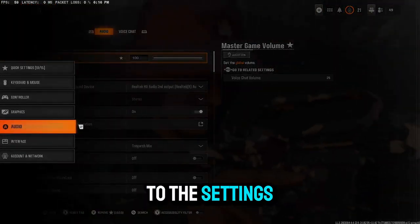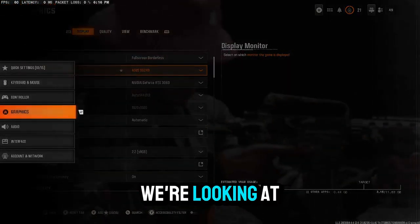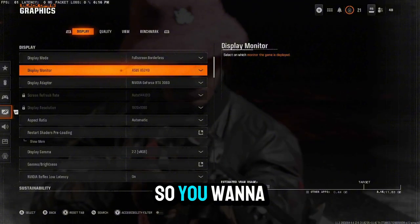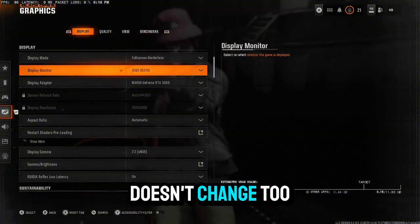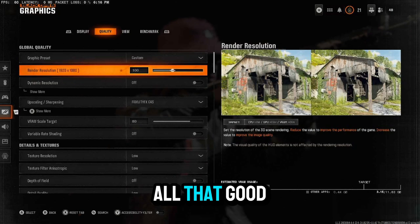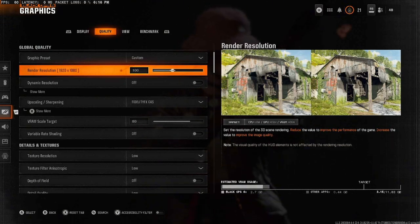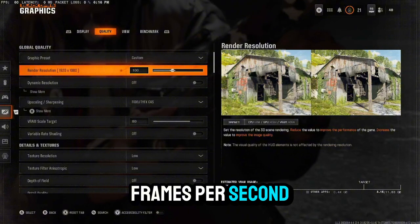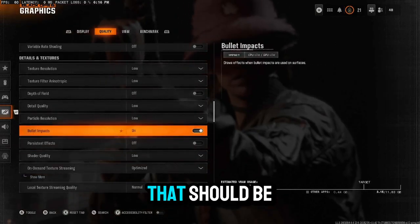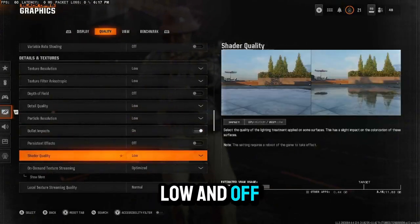So let's get down to the actual gameplay settings. Now we're on graphics, looking at how to make your game look the best and also give you the most frames. Go to display. I'm on PC so it's a little different, but for quality you want to make sure your quality preset is on custom, dynamic resolution, 1080p — all that good stuff. Even on console, you want the best settings for the best looking game and most frames per second. Texture resolution: low. Everything should be set to low or off. The only thing that should be on is bullet impacts, so you can actually see the bullets. Everything else: low and off.